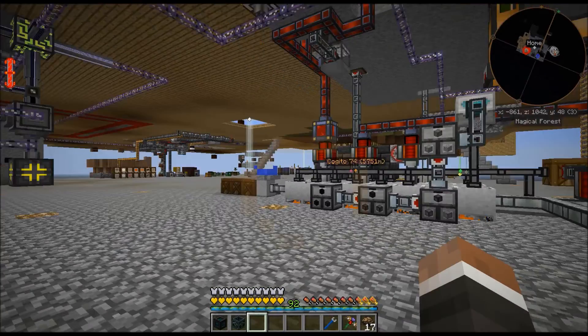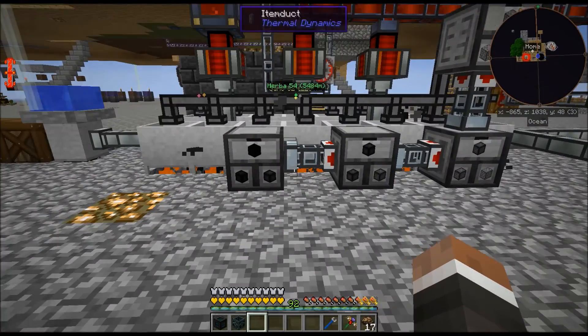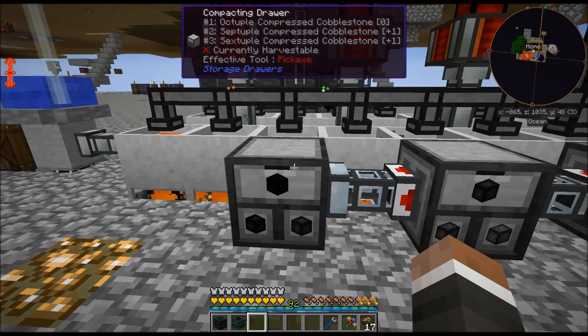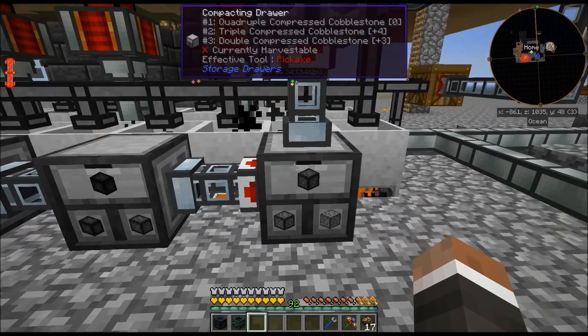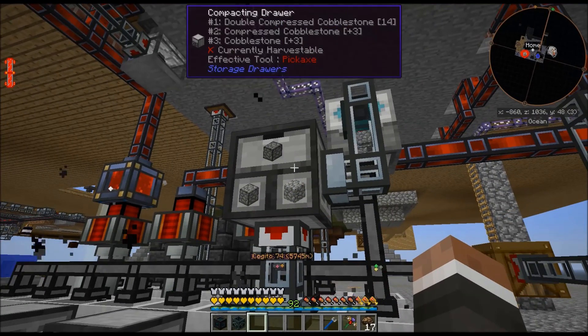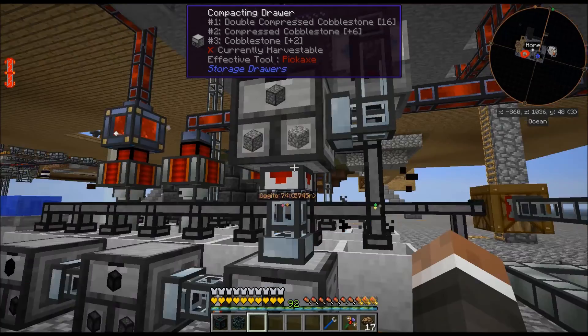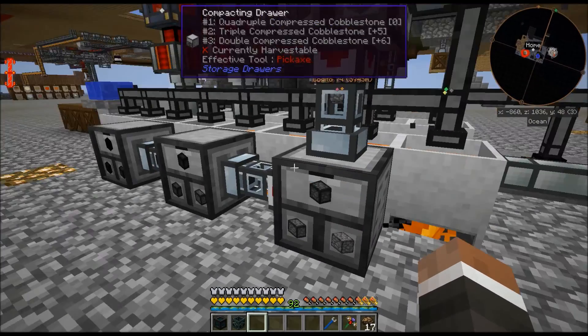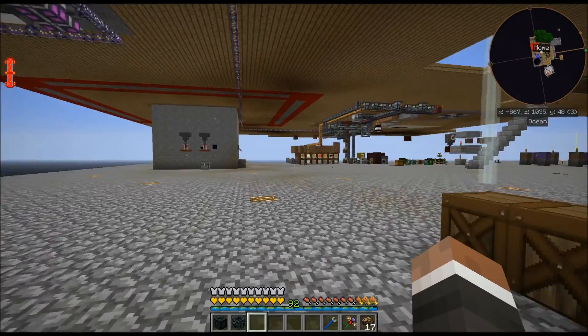I'm going to kick the ender quarry into business here. I have sextuple and septuple compressed cobblestone - lots more cranking through this thing pretty quickly. It's almost creating it faster than it can move it out with the standard servo, so I may end up upgrading that.